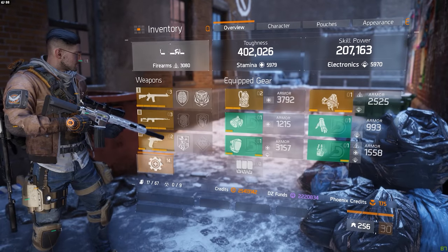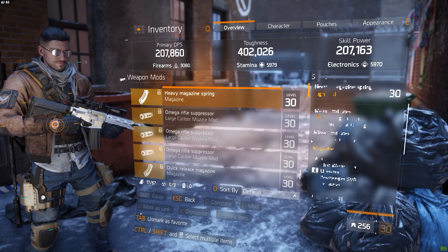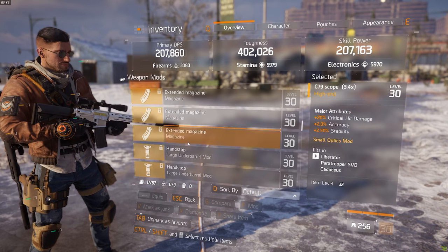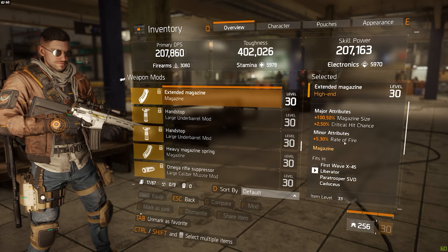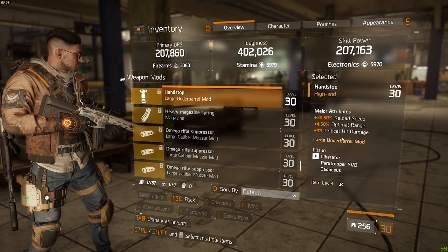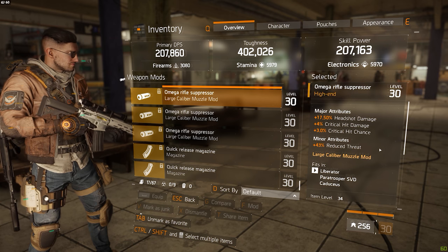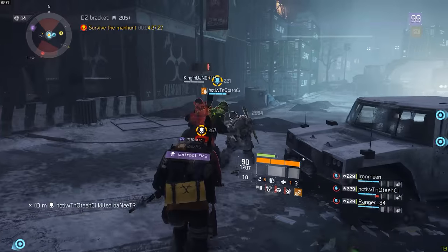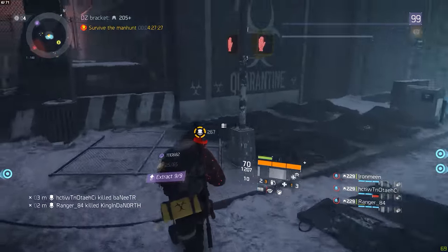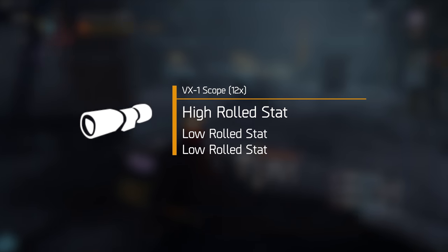Before we take a look at each weapon archetype, it's a good idea to look at the new weapon mods introduced in patch 1.4 and see how their stat rolls really work, because I've seen quite some misconception and misinformation about this. Every weapon mod always rolls with three attributes on it, with the exception of muzzles, which can actually roll a fourth attribute — either reduced or increased threat. For the sake of this video, we're going to ignore reduced and increased threat, as they don't do a whole lot unless you want to play a tank.